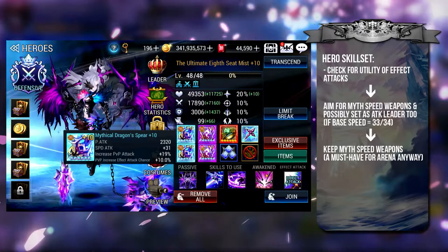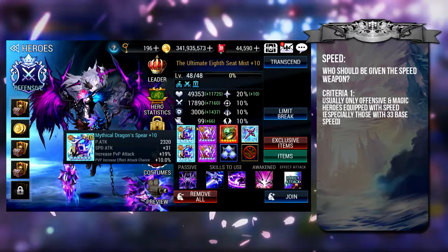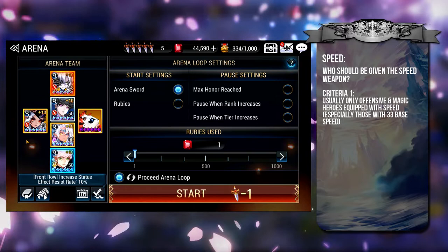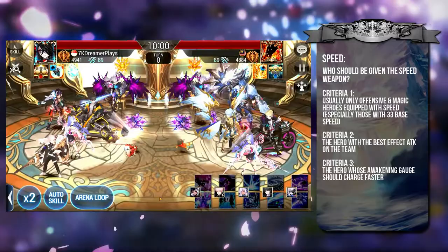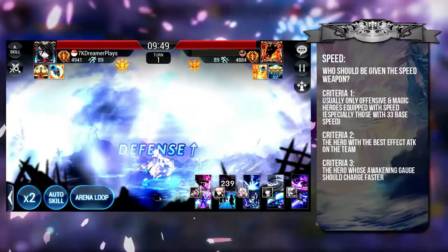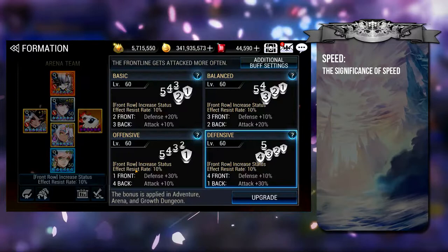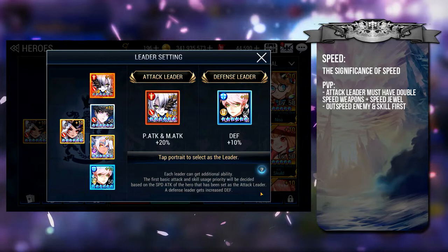Which brings us to speed as a reference point. Usually only offensive and magic heroes will be equipped with speed weapons, because they have a much higher base speed than other categories, which is important for giving a speed advantage in PvP. If your team has four offensive heroes, two factors determine who gets the speed weapon: which hero has the better effect attack, and which hero should charge their awakening gauge faster. By attacking first, that hero gets a head start in charging their awakening gauge — which is why sometimes you see teams with certain heroes as the attack leader instead of other mythical awakening heroes. As covered in Volume 4, you need an attack leader on your PvP team with the highest speed so you can attack first.